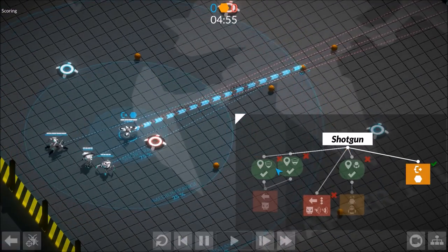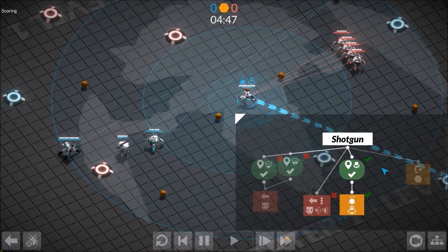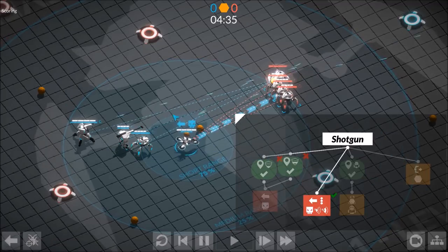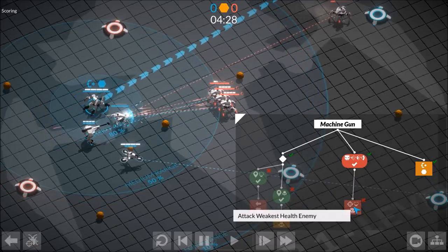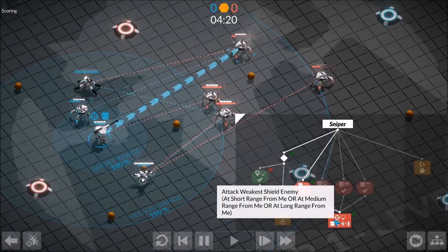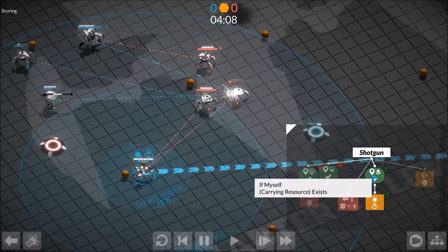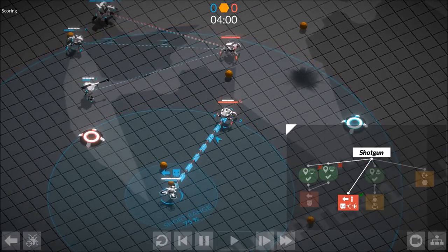Shotgun Man can't do any commands to the left, so he's going to the right to catch a resource. Now that he has one, his order is to go dunk it in the base. But there's somebody in range - if someone's within short or medium range, he's going to flee. He's my resource collecting man. These guys are now firing because enemies are within short or medium range - they're going to fire at the weakest guy they can. Sniper Man is doing basically the same thing but at longer range. Shotgun Man is trying to stay out of range because those are his orders. Once he gets out of range, he tries to go dunk it.